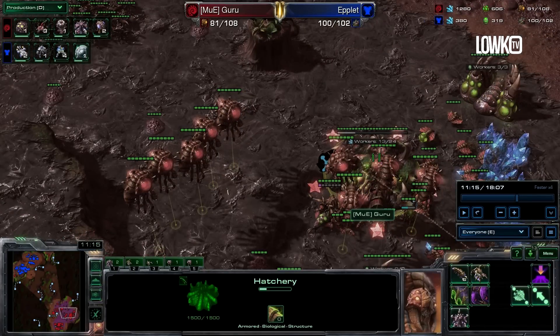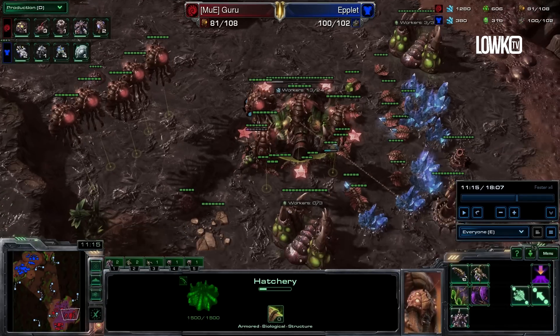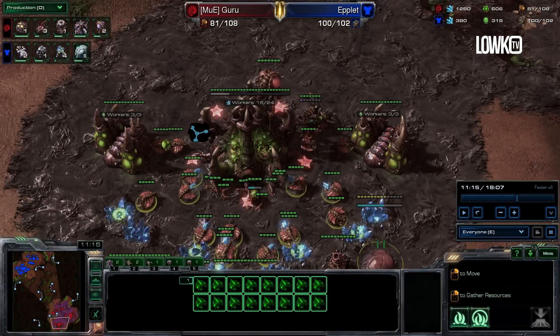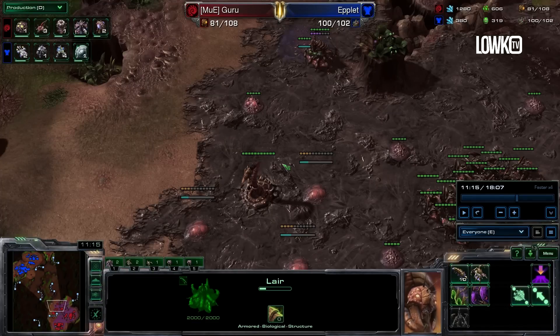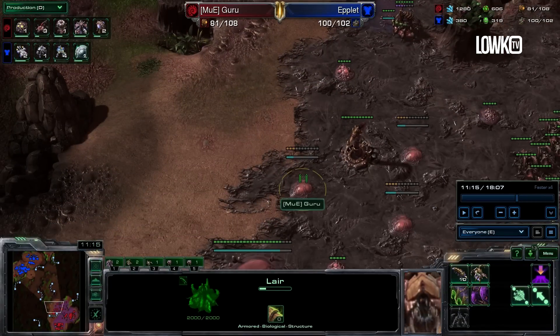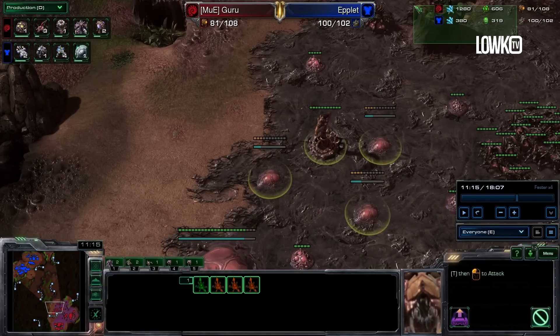The one thing that Guru and any level Zerg player really want to focus on as much as possible, whenever you notice you are saving up minerals and gas, is making sure that those Queen injects are absolutely spot on. Spot-on Queen injects will actually allow you to spend the income that you're getting. If you're doing a build order that is awesome, but if you're not being able to spend the income that you need, you're going to get issues like this — where you start making Spine Crawlers just to get rid of some of that money.